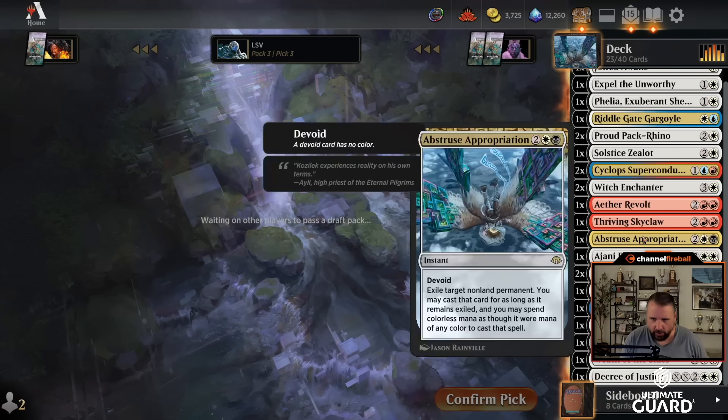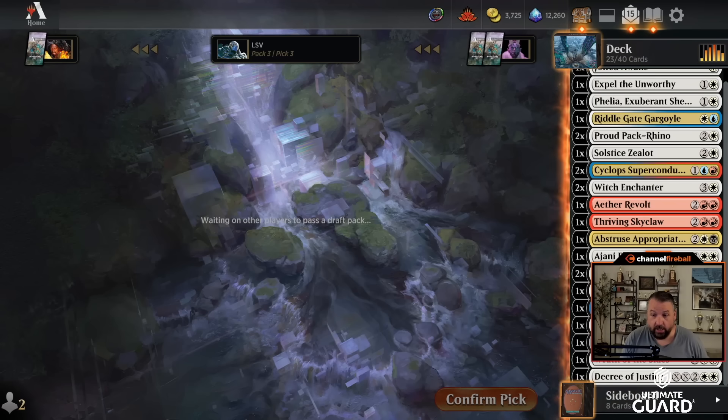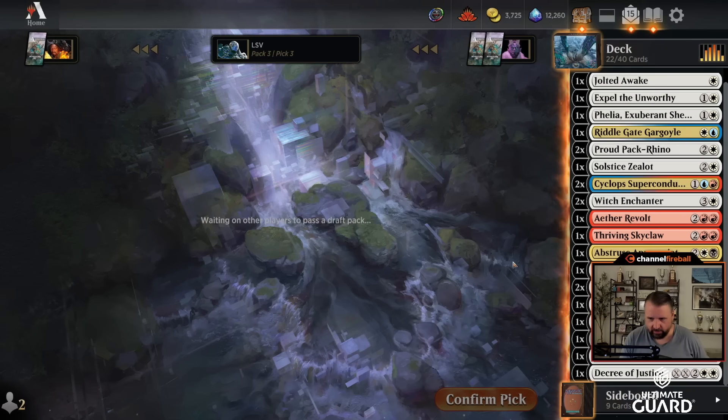Maybe this Thriving Skyclaw — I really do want to play Aether Revolt. The card is great. Kappa Cannoneer here is not looking very good for me. Null Drifter seems totally fine. I'll probably want some blue mana and some red mana, and then hopefully I can get a couple of lands to make it tenable.